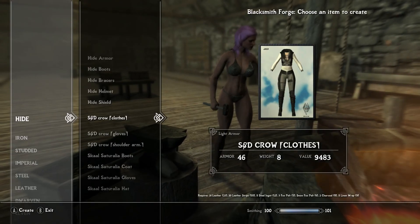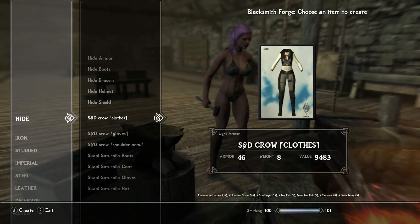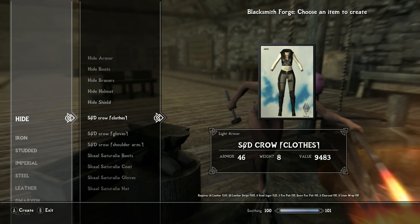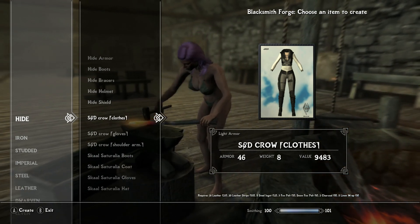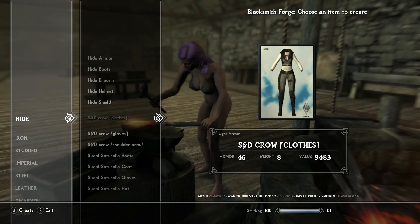How you get this item, you may be asking. Well, you gotta go to the hide section in a forge, and you must have 16 leather, 20 leather strips, 5 steel ingots, 3 fox pelts, a snow fox pelt, 2 charcoal, and 5 linen wraps to get most of the outfit,